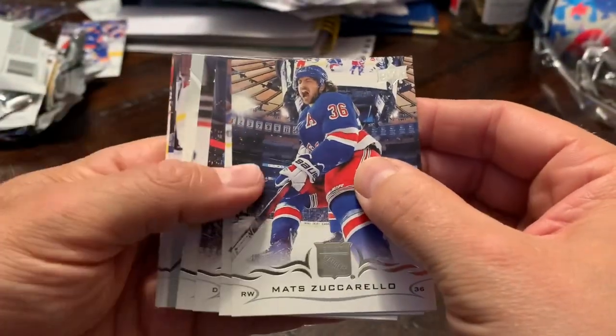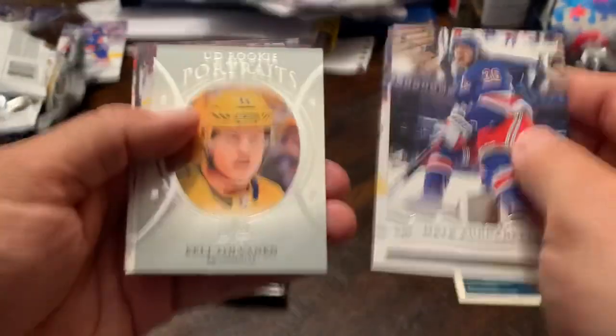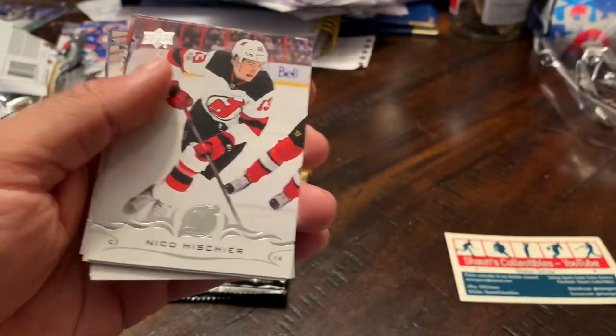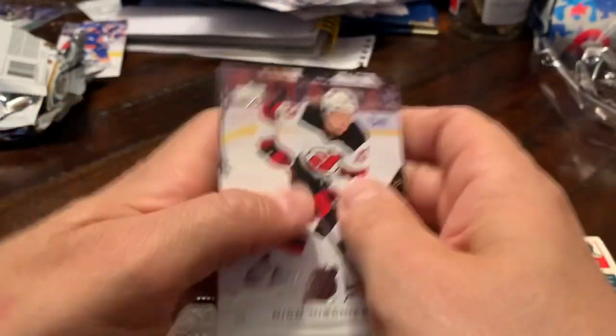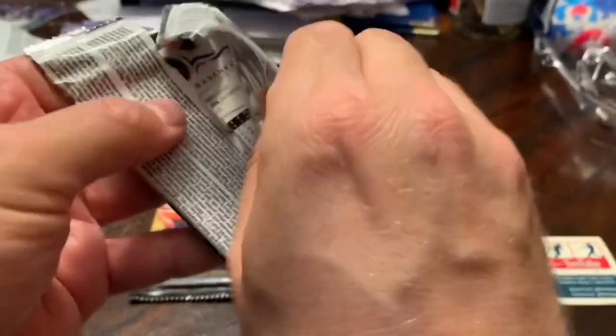Pack ten: Matt Zuccarello portrait, hopefully a rookie — Brandon Carlo, Alex Edler, Nicklas Backstrom — and an Upper Deck Rookie Portrait of Eli Tolvan. That goes well with the Rookie Commerce I guess. Probably put those on eBay.